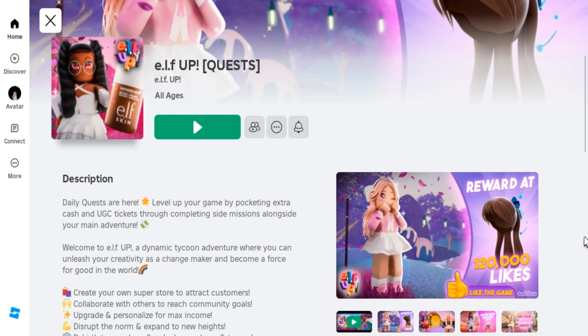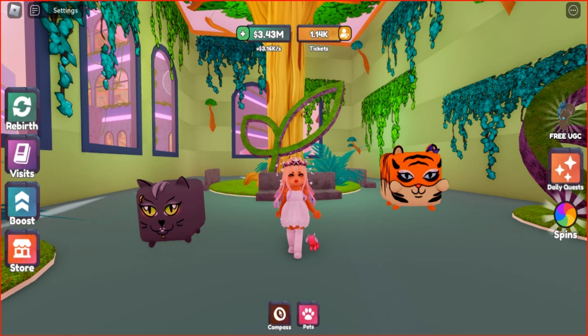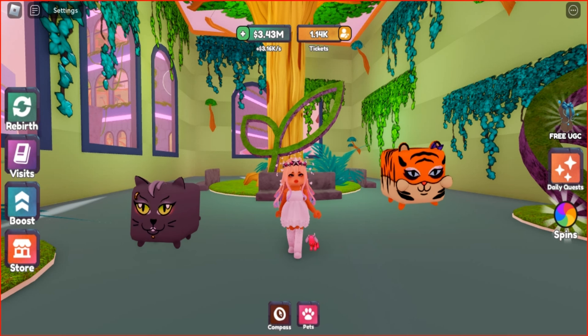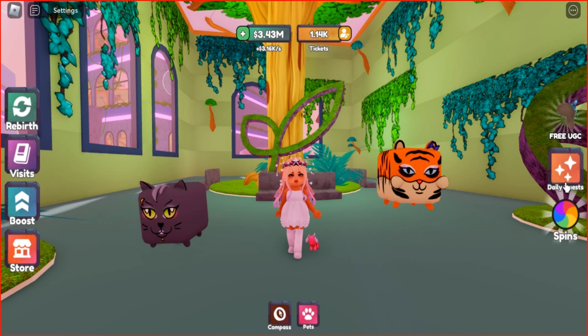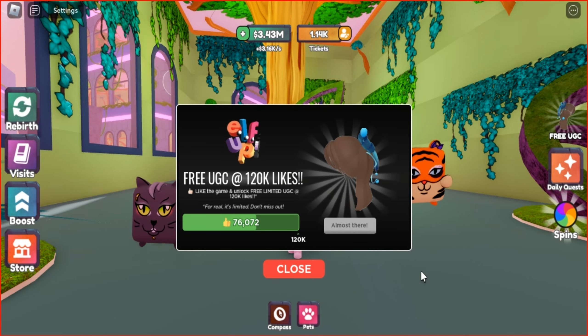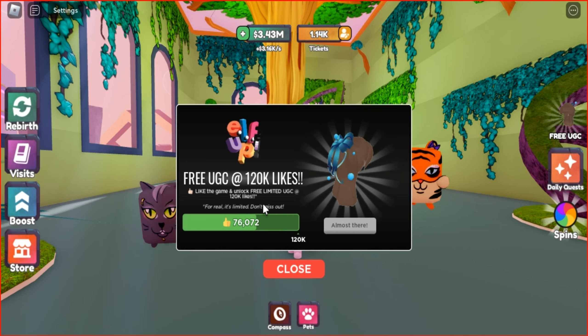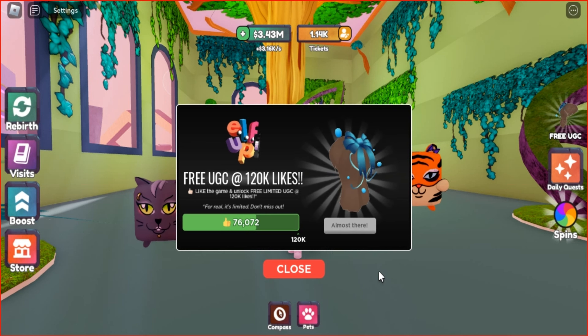Join this game called ELF Up — I'll leave the link below in the description if you're interested. If you want to get the brown holy hydration hair, you need to join the game when it reaches 120,000 likes and claim the UGC item. Currently the number of likes has reached 76,000, so don't miss your chance.